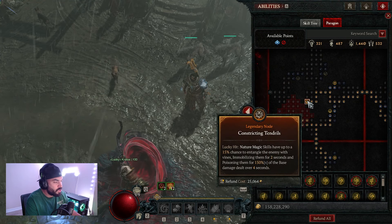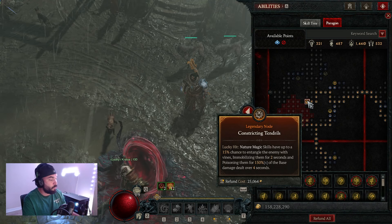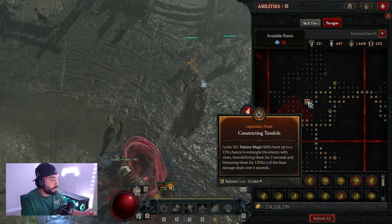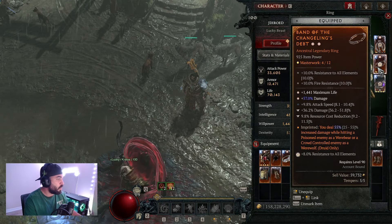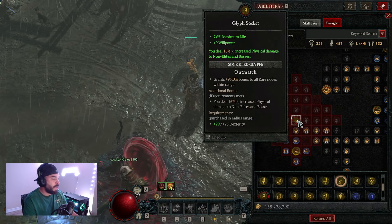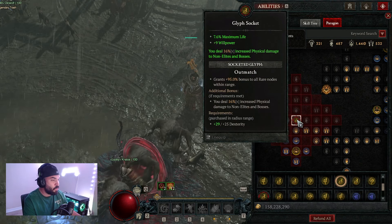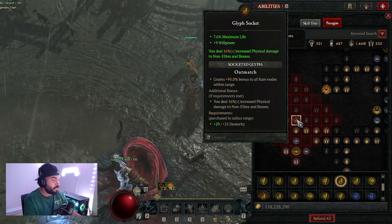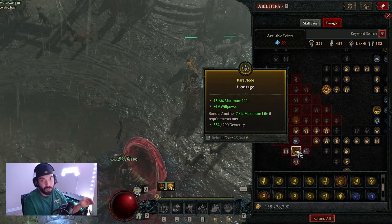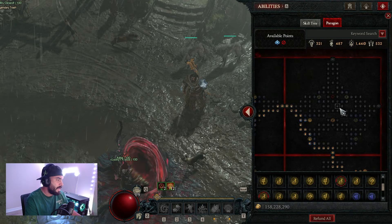Moving to the third board, we're going constricting tendrils — this is why I didn't go pack leader. I didn't want to rely on poison creeper to apply poison; constricting tendrils simply applies poison to enemies hit by our nature magic skills, which works really well with the aspect of the changeling's debt. The glyph there is outmatch, which increases damage to non-elites and bosses, and on this board we get a great 15% increase to maximum life.